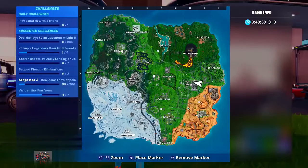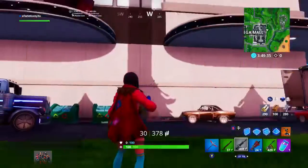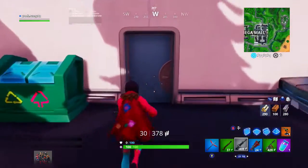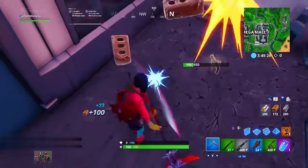To do this glitch, all you want to do is make your way to where I am at by Mega Mall, in the back of the mall area. You want to go through this door and go ahead and break this platform where I break it. Now once you do that, as you can see there is a piece of ground that you cannot break.